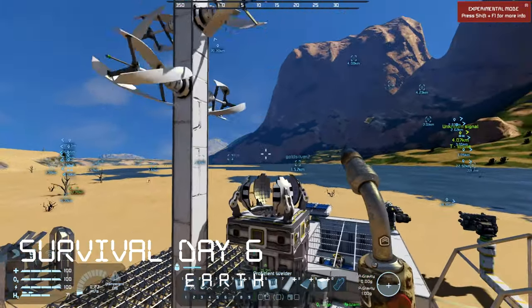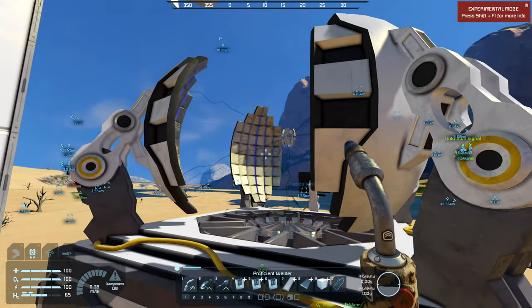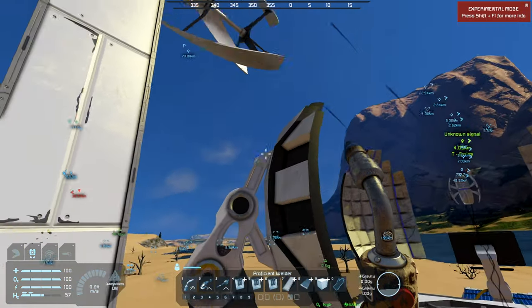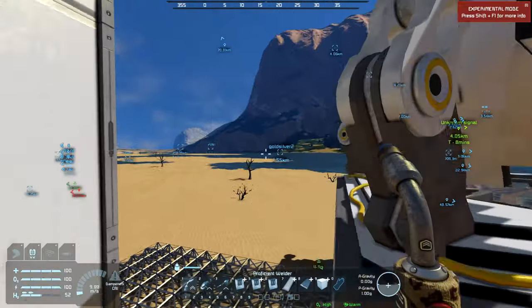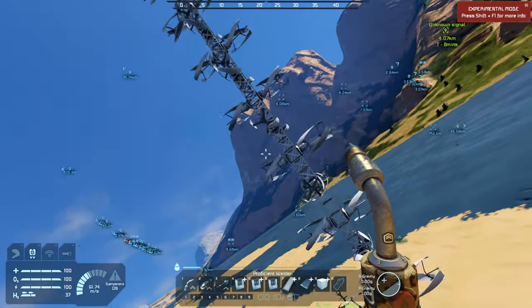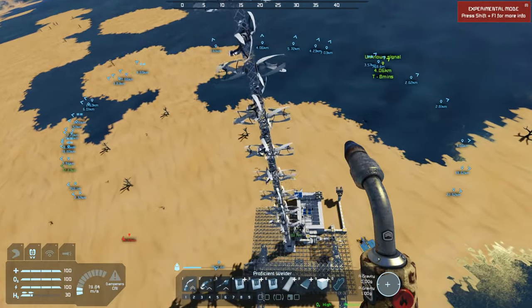Hello everyone, SuzyGamer here, welcome back to another Space Engineers episode. Recently I put this nanite factory from the workshop into my base. What it does is drain resources from the station and complete all the incomplete blocks around itself, so it's a really useful thing — it will speed up the building process.